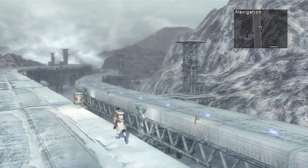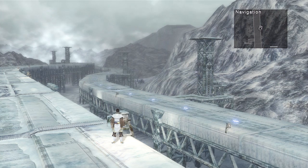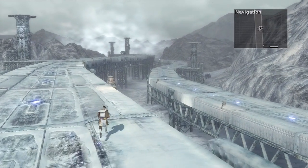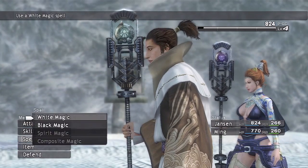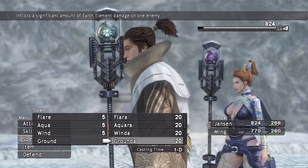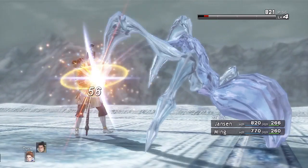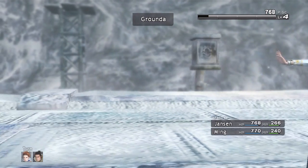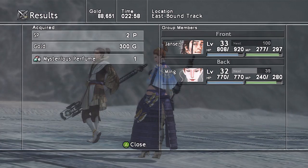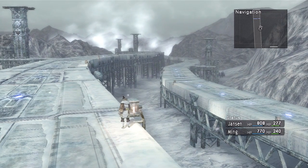Wind is weak against... I mean ground is weak against... I don't know, I'll figure it out. So I think one of these next ones should be the super duper cool item I need. Ice spiders — he's a water element so he's got to be weak against ground, right? Yes — water is weak against ground. Jansen leveled up. Continuing on, almost to the next screen.